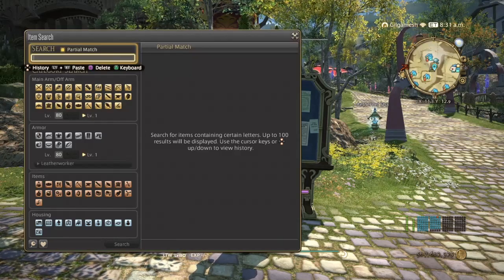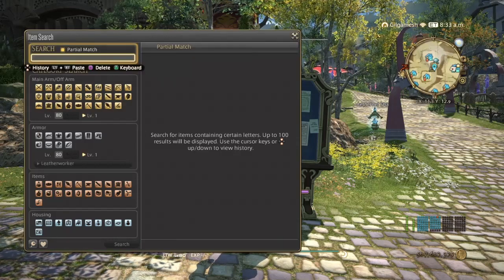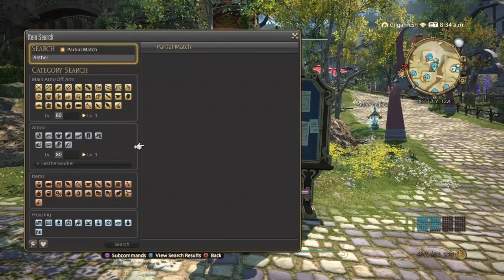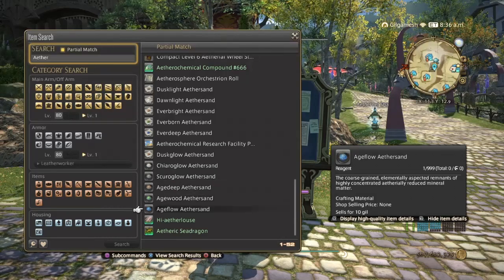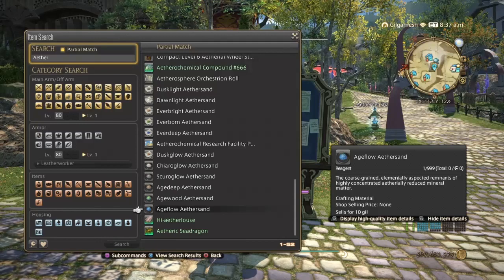Next, we're going to go to an all-time favorite: Aethersands. We've got the Chiro, Scuro, Age Deep, Age Wood, and Age Flow. Luckily, I have videos for all of these. We're going to start with Age Flow.